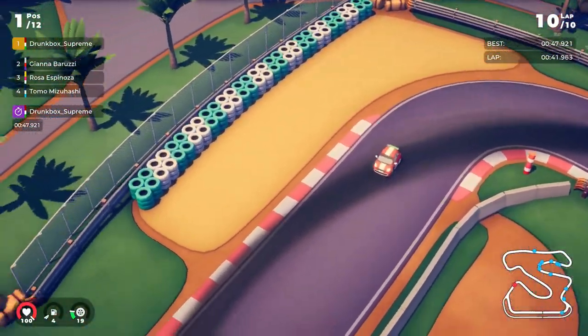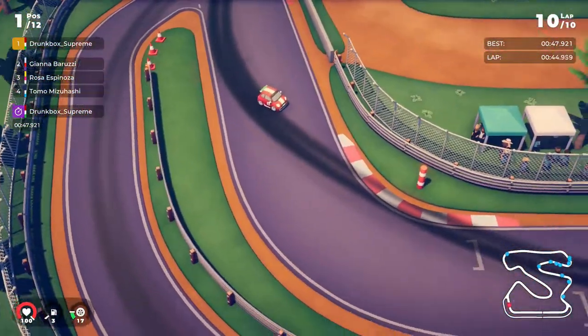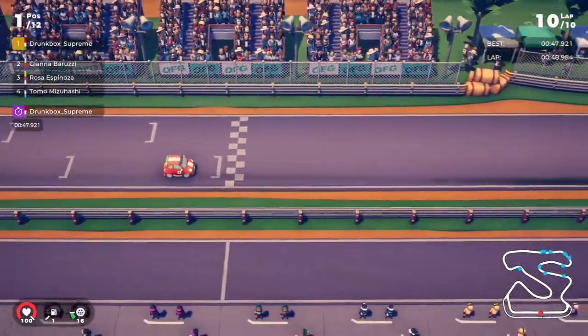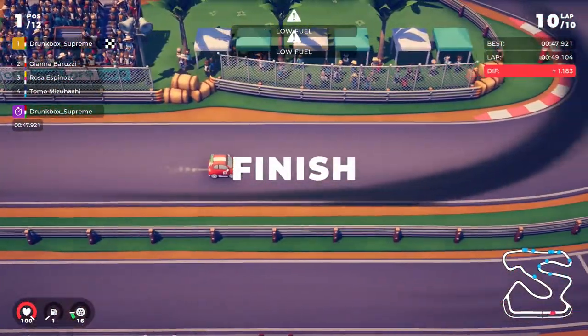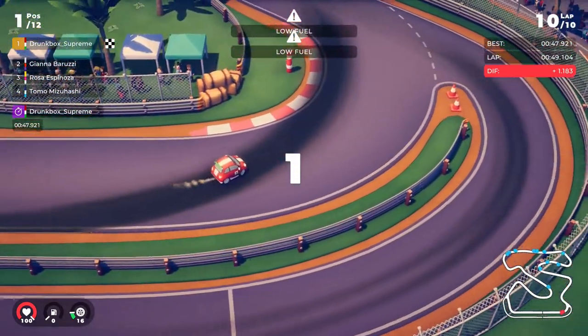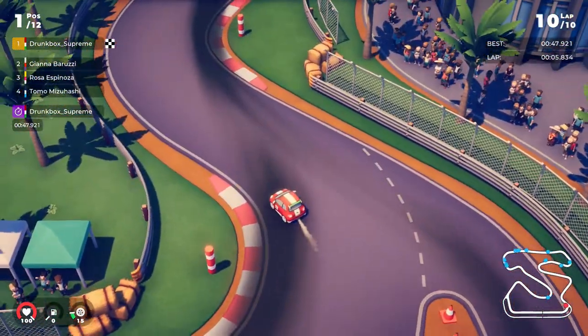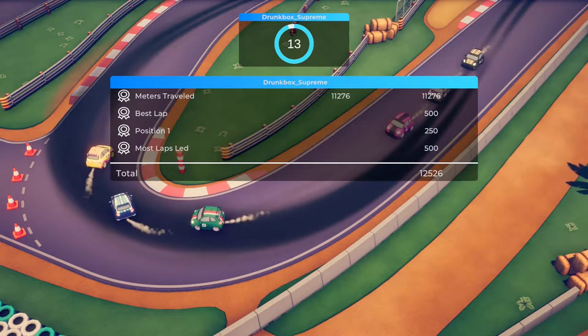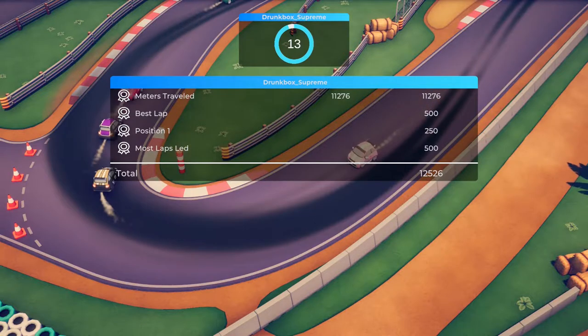Here we go — final couple corners into the last straight, ride in the candy cane. Boom, that's a winner right there folks, and a look at the new Pacino. You see the experience here — it doesn't even say XP, it just gives you numbers.